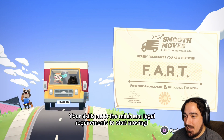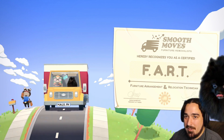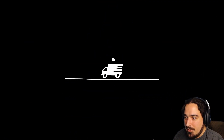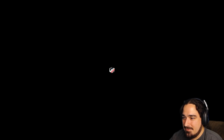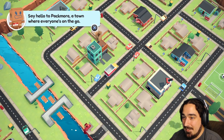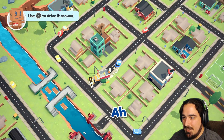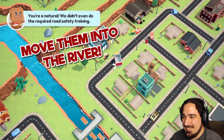You did it! You're much better than the Pomeranian we tried training last time. We passed the minimum legal requirements to start moving! I can't believe it. The guy said we're much better than the Pomeranian they tried training last week. Well, I mean, they have tiny arms - it's true, he is very small. Now for the best part of the game - move them into the river!